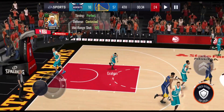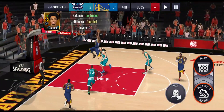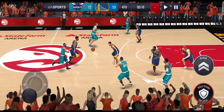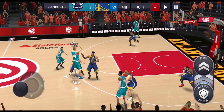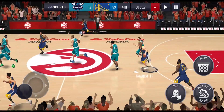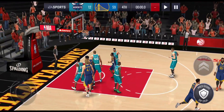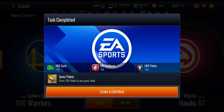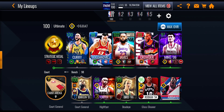LeBron hits a step-back two — I was trying to go for the three but he was a little inside the line. Giannis gets the dunk. Let's try and get a steal to end the game with a buzzer beater. They shoot a three and miss — we get the rebound. LeBron James wide open for a buzzer-beater three and he sinks it — 104 three-point shot. We scored 62 points with this full MVP lineup — a pretty decent game. Let me know in the comments what other lineups you want to see, leave a like, and I'll see you in the next one.